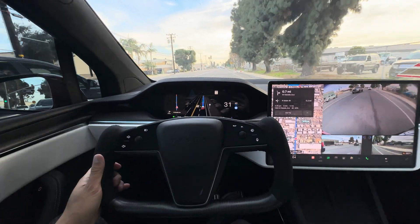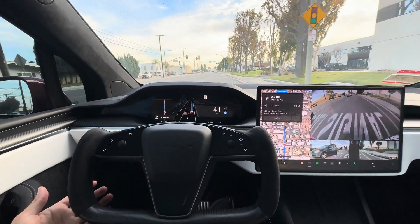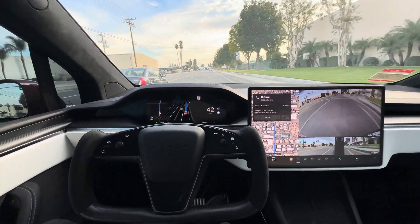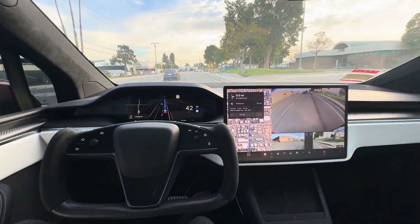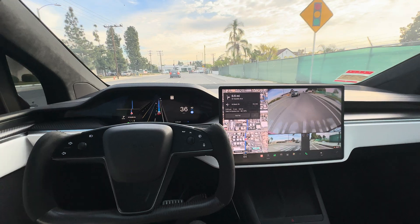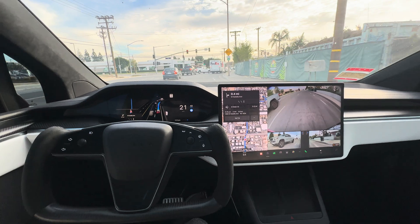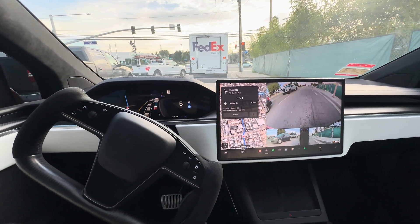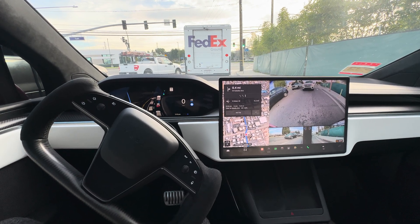So right now we're just accelerating again. It's nagging me because I'm holding a camera to record. I'm going to make a right in about half a mile and continue on this lane. So far, so good with straight driving and some corners. But when it starts making turns at intersections, that's when you can expect some failure in terms of normal driving behavior — it still will do it, it's just going to risk a possible accident if you don't intervene, or you'll miss that turn.